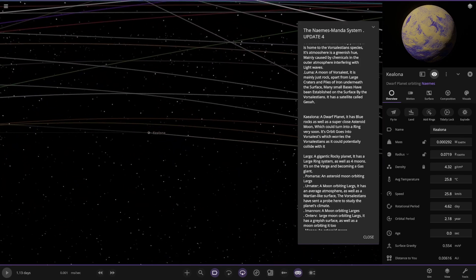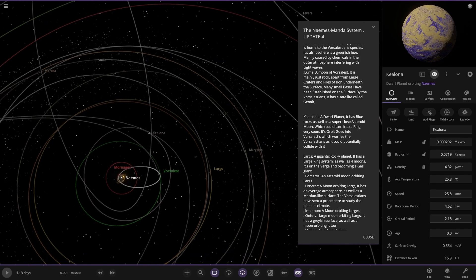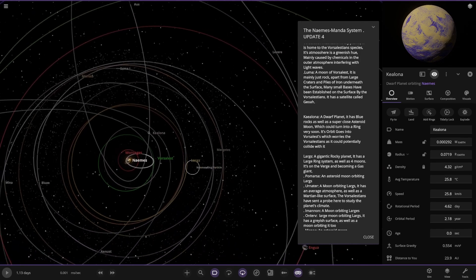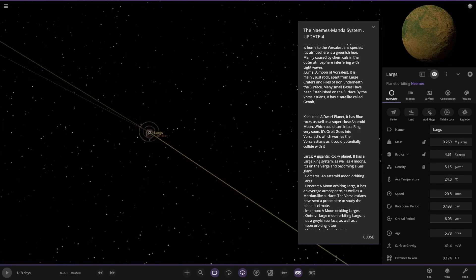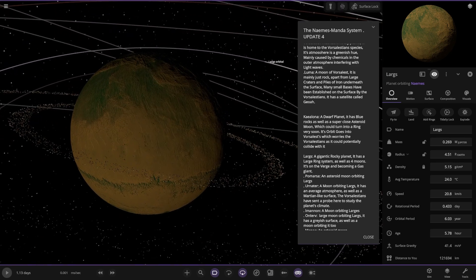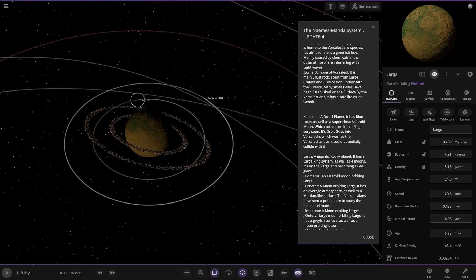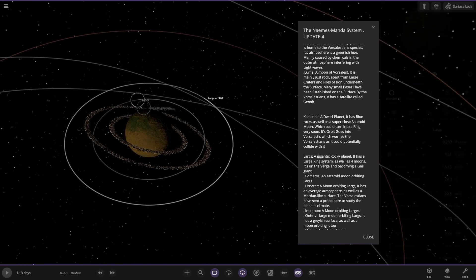Blue and yellow there. Next up we have got Largs over here — that's a lot of rings. A gigantic rocky planet, it has a large ring system as well as four moons. It's on the verge of becoming a gas giant. It's a pretty large object.